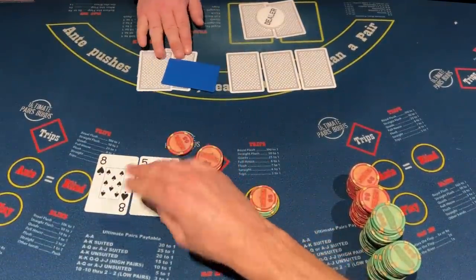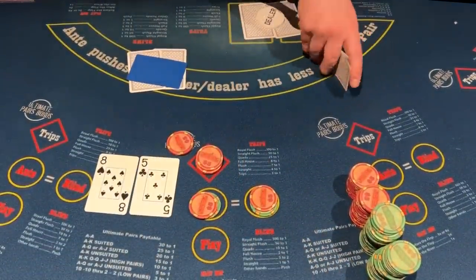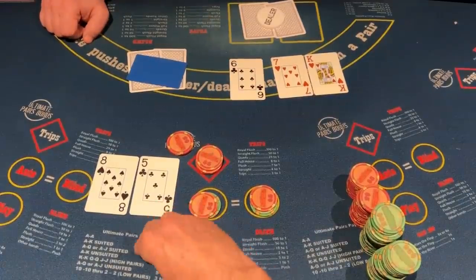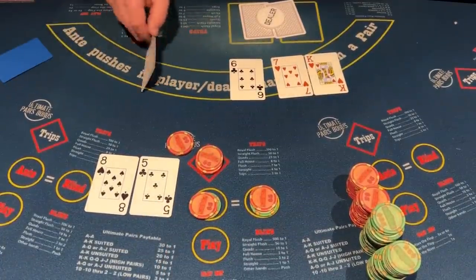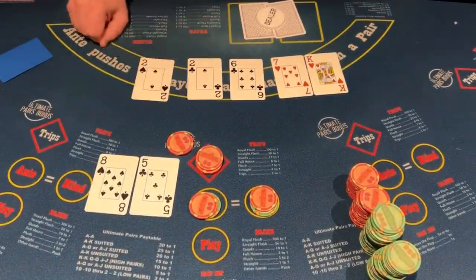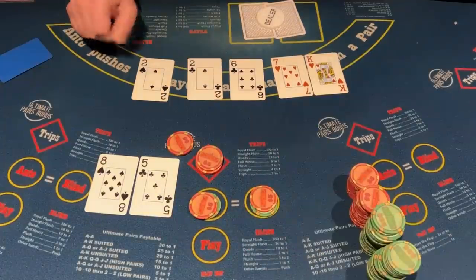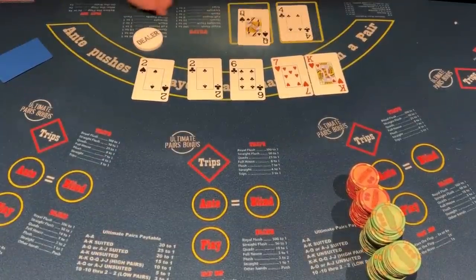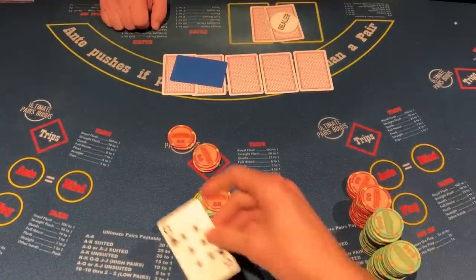We have an 8 of spades, 5 of clubs — going to check that. Nice flop: we have 5, 6, 7, 8. We're one away from the straight. But nope — 8 high. I'm not going to risk 8 high; definitely going to fold that. And the dealer has a queen 4, which is enough to beat us.